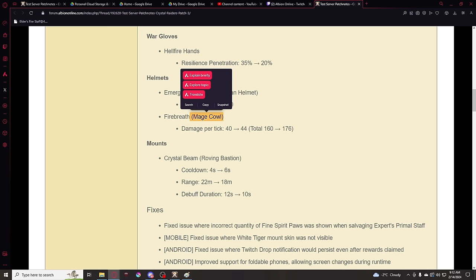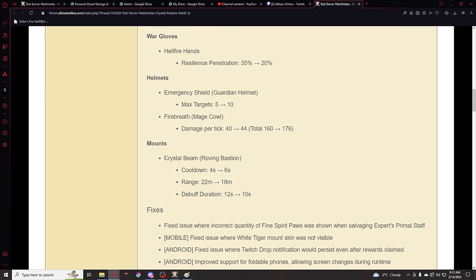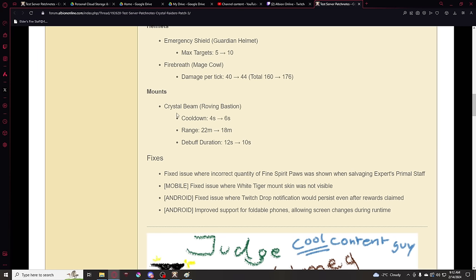And the anti-undead cape. Then last but not least we have some mount changes. The crystal beam from the roving bastion — who ever uses this? Maybe it's useful in ZVZs. The cooldown has been increased by 2 seconds, the range decreased by 4 meters, and the debuff duration reduced by 2 seconds — so overall a nerf. I'm guessing maybe it's something strong for ZVZs, but I'm not fully aware of it.